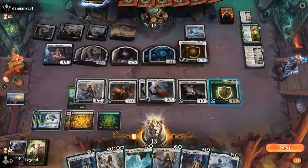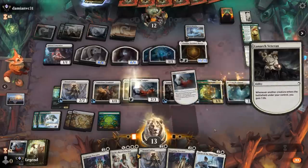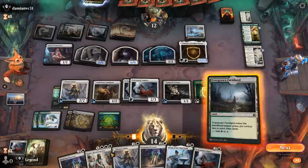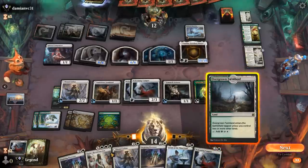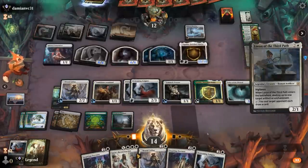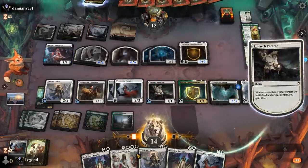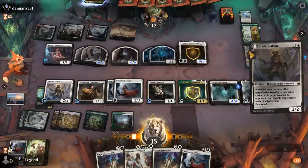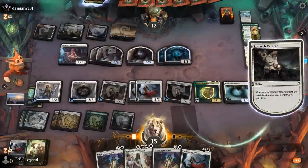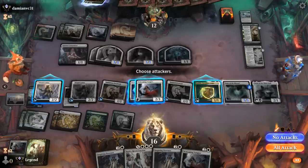We need a pretty good turn — Loran is definitely a good start. We play Voice and draw a Welcoming Vampire off it. Then we play Loran to destroy the Hallowed Haunting, and Brutal Cathar deals with Catilda. We go for Loran and Brutal Cathar. We can attack with our flyers — still at 16. We might have wanted to tap Katilda and leave a Farmhand untapped to chump if necessary.